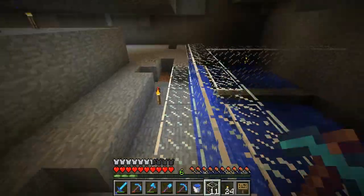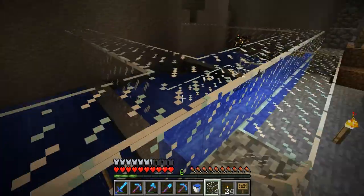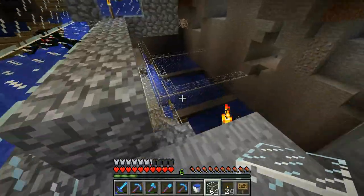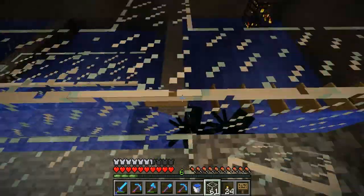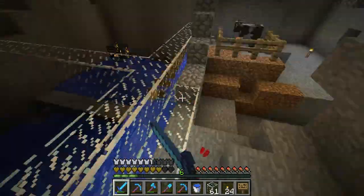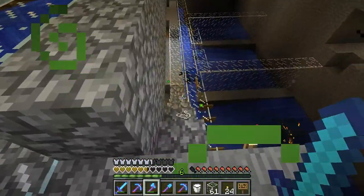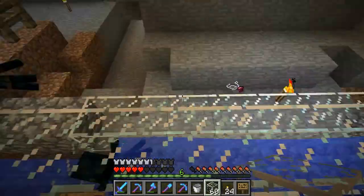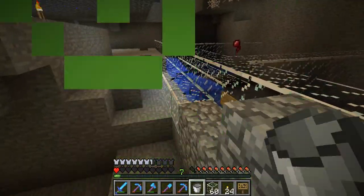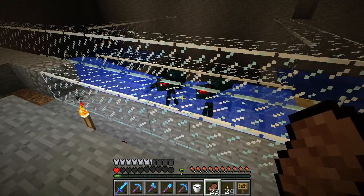I set up this little chamber. I'm gonna put a roof on this. I just need to see how they act - I might need some more glass pretty soon. I got them going up in here - they're supposed to go that way. I forgot to grab my bucket. Die! We have to block this off. How did he get out? These things are so annoying when they're not captured.